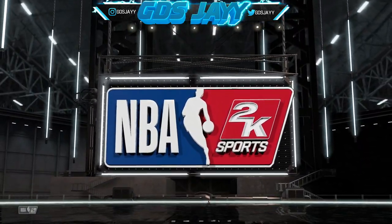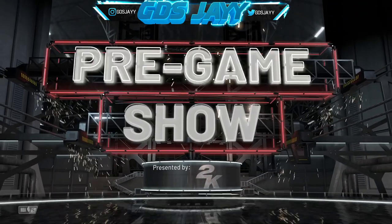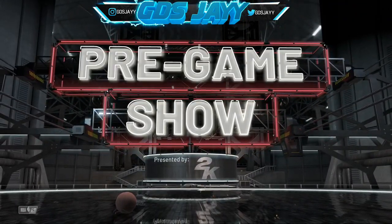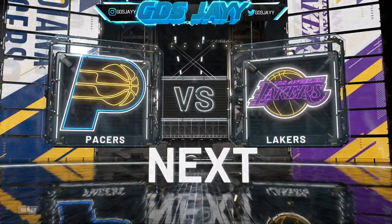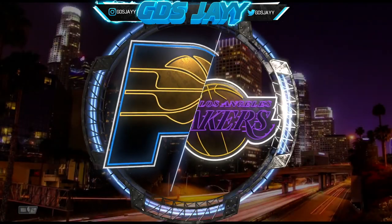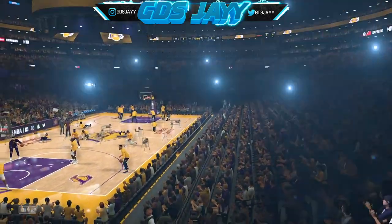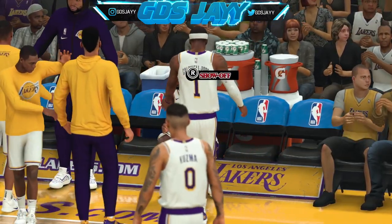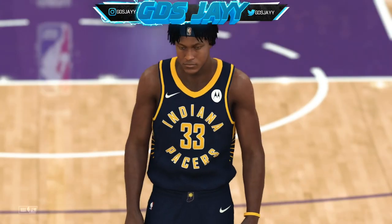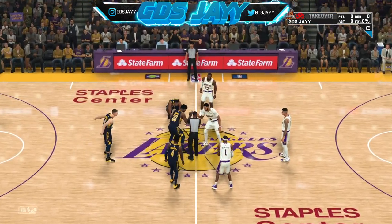You're going to want to call screens. 2K made the AI so dumb this year — sometimes when you call screens they back off of you and you're able to pull up for a shot and green it consistently. Whenever we get in the game I want to show you guys what I mean. I'm going to show you guys probably like four times on what to do, because if I show you the end of the gameplay I won't get points towards my shooting.